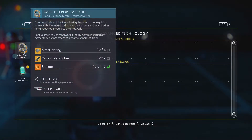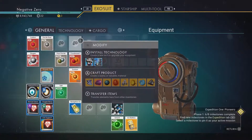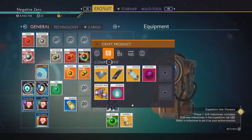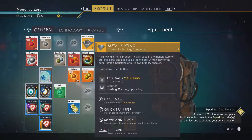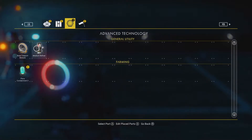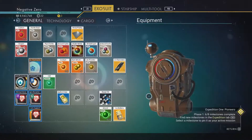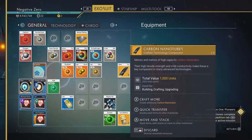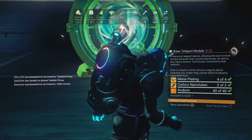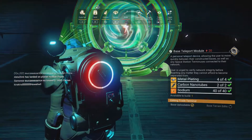I like being near the Trade Terminal so we can sell stuff, but that's not going to be an issue. This framerate thing is a concern. What do I need for you? Magnetized Ferrite and hydrogen jelly, which we can do no problem. What about you? You're ready to go. Four metal plating — that's going to be a lot of ferrite dust. What was the other thing? Nanotubes. Do we want it inside or outside? I think inside. Perfect.